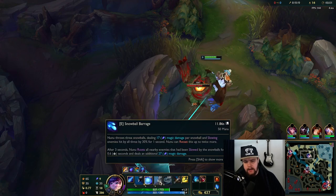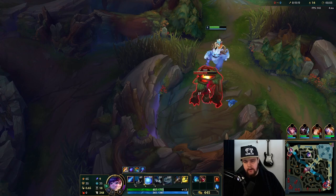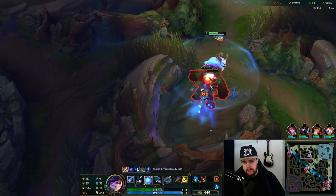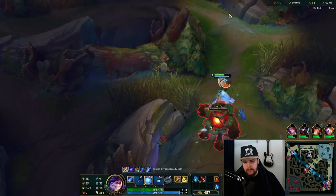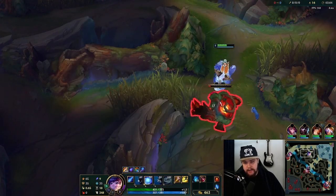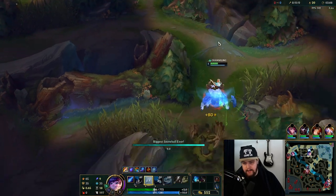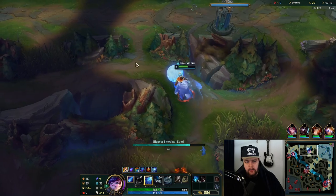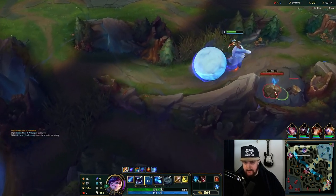Your E is a snare - or a root, sorry. After three seconds you see a circle appear around you. As soon as you start using it, this circle needs to be on top of the enemy you're trying to hit for the root to go off. And your ult is a massive circle around you, which you'll see throughout this game.